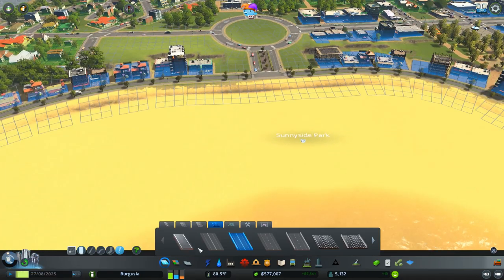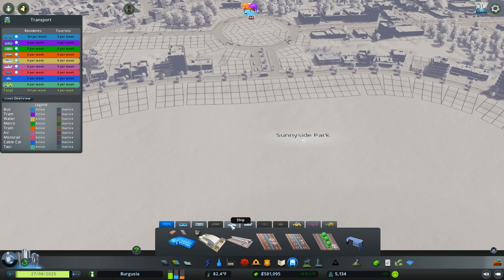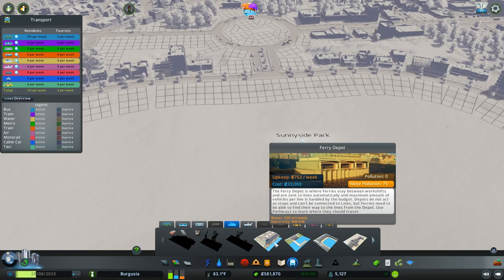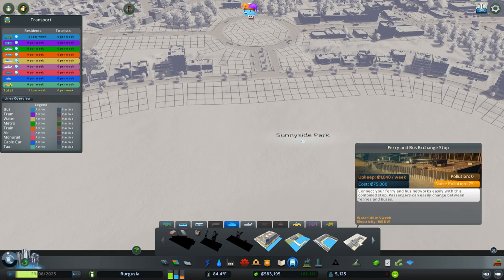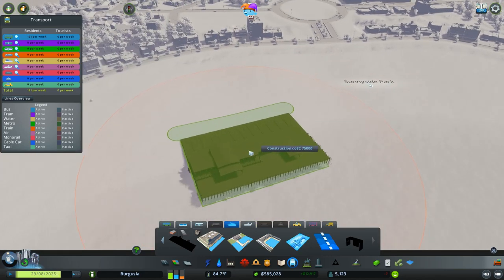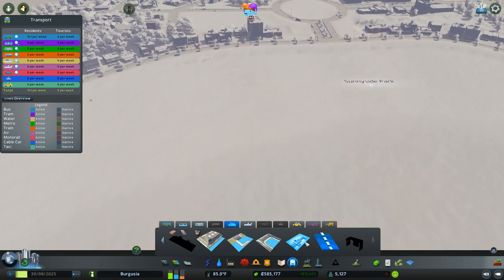I also wanted to add in a ferry port here. Let's come down and actually place the ferry port first. We have a couple of options: a ferry depot which we'll use first — that's where the ferry actually comes out of — then a ferry stop, a ferry pier, and a ferry and bus exchange. That might be really cool to build in if we can factor in buses to drop people on and off and extend our bus line down to this area as well.